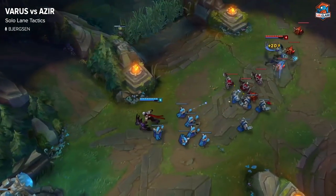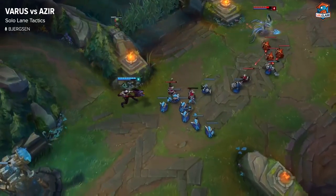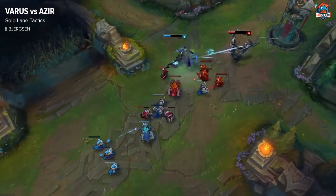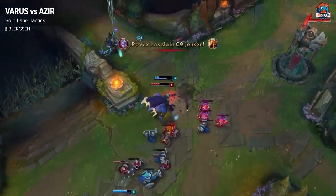Levels 5 and 6 are where I feel like Varus starts taking the advantage, because you have Flask so eventually you're going to be able to outstain him in the early game. Level 5 you get another level of your Q. Every time you level your Q on Varus it's huge in terms of damage, because it is your main damage spell, your main poke spell, and it's what's really going to win you the trades.